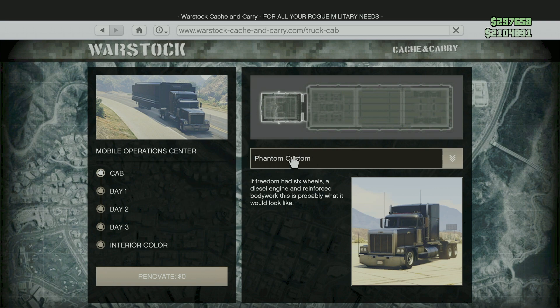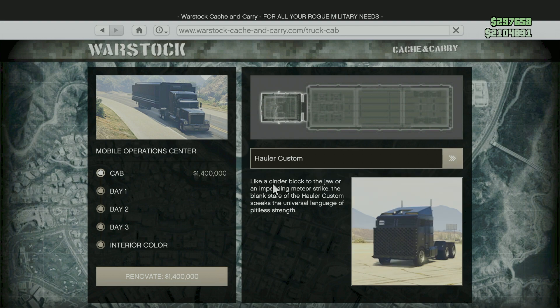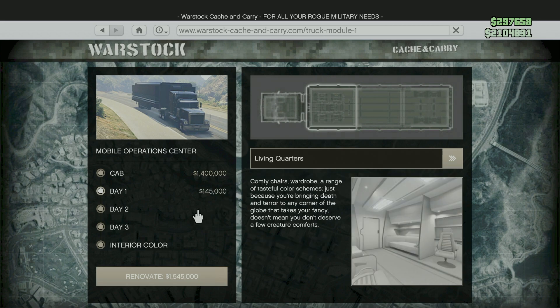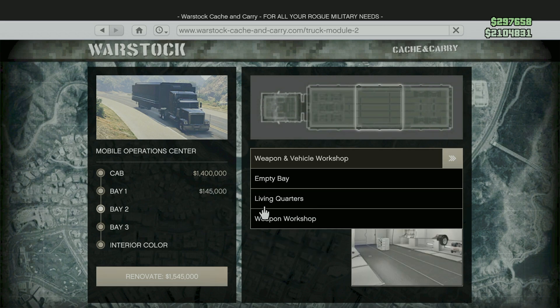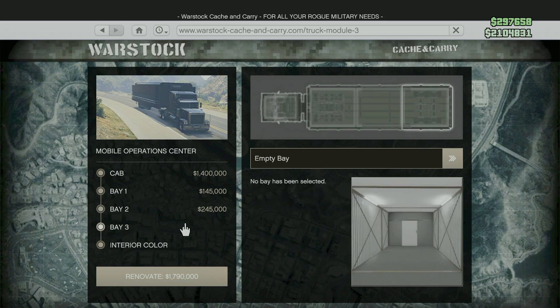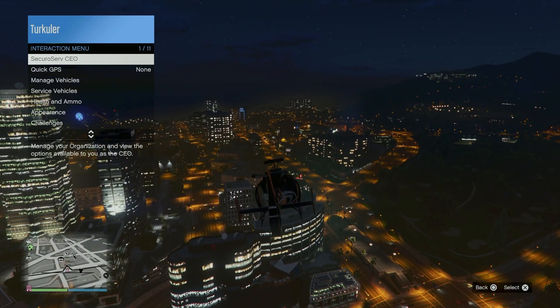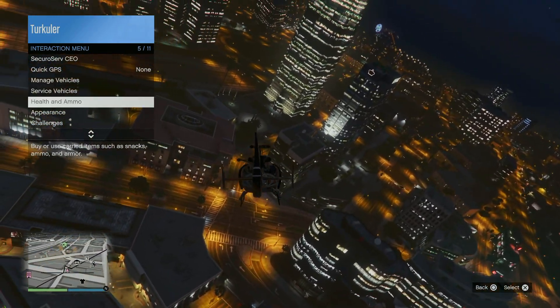I'm also going to show you how to request one. You can customize it however you want — add whatever you want to it. Now I'm going to show you how to request it, so let's go ahead and request.